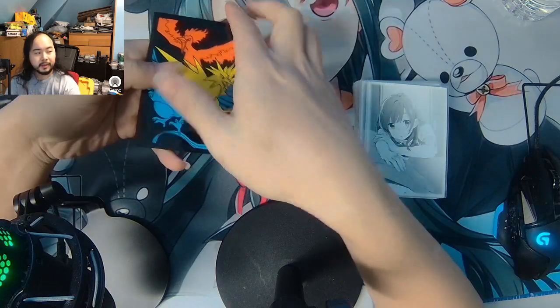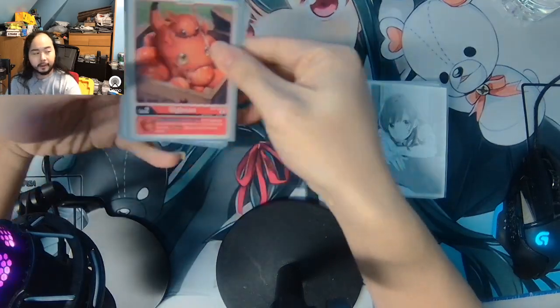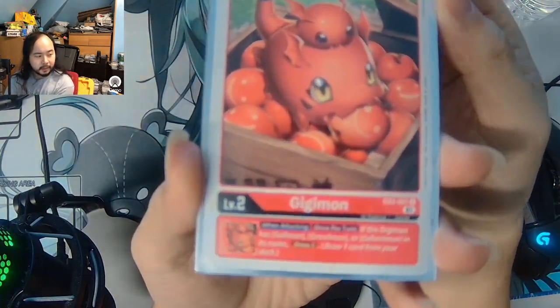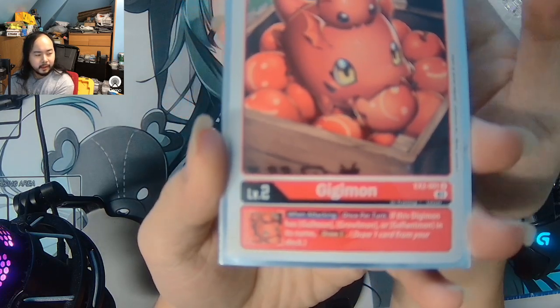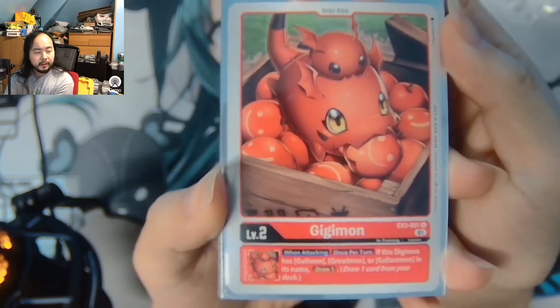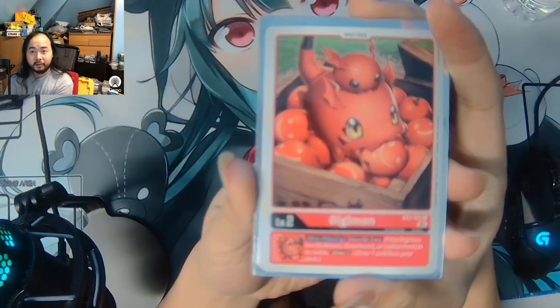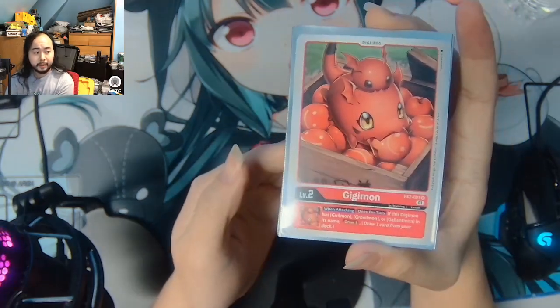In my Eosmon EX3 deck, I'm playing 4 eggs - they are all the EX2 GGmon. This GGmon has an inheritable when attacking effect: once per turn, if this Digimon has Gilmon, Greymon, or Gallantmon in its name, draw 1 card. Eosmon needs a draw engine, so running GGmon with a bunch of Gilmons gives you a guaranteed draw engine. I'm playing a full playset of GGmon.